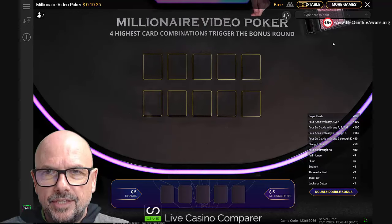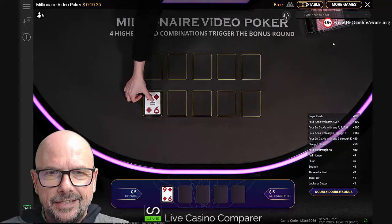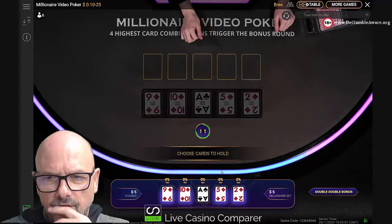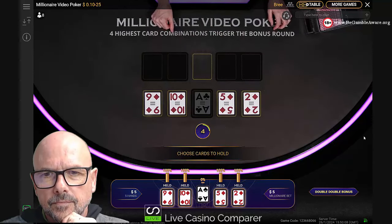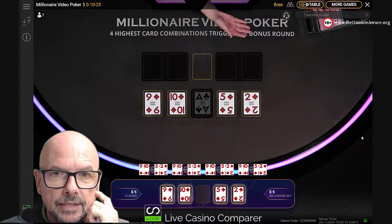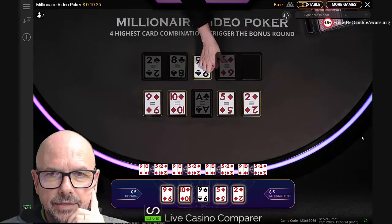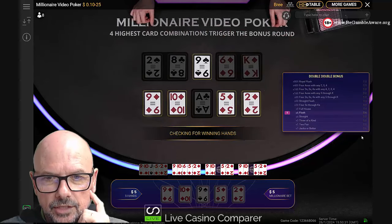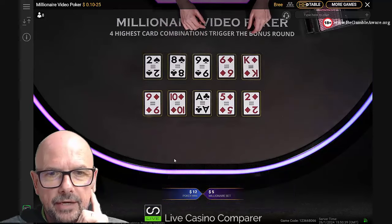Looks like a dealer change — those look like female hands as opposed to male. We've got four to a flush here so we're going to hold those four. You'd hope that in one of our hands we'll get at least one flush, and hopefully in the main hand a flush would be brilliant. A diamond would be good — no, black cards — oh there's a diamond but that's no good, and another diamond but no good either. Any virtual flushes? Yes, we've got two, so we've got 12x there — pretty good.